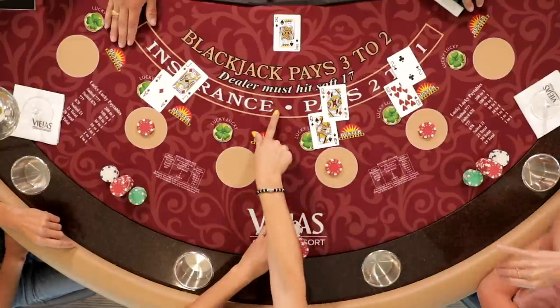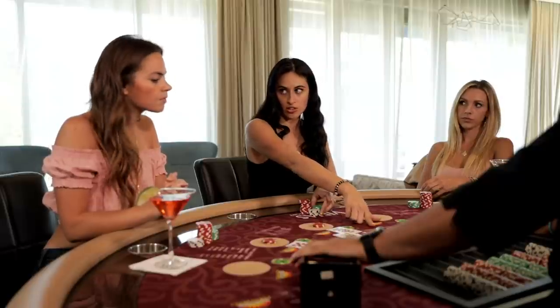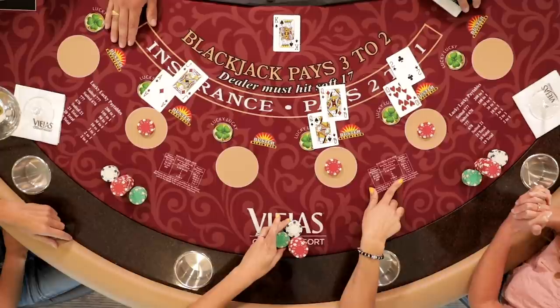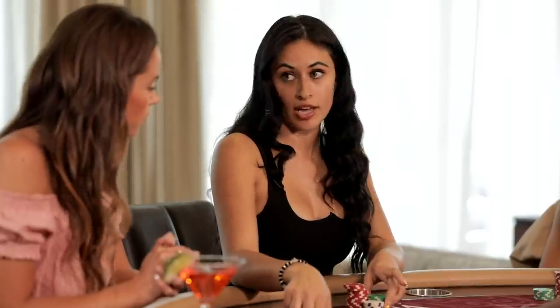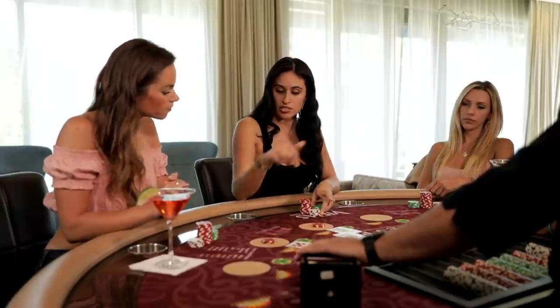So you have a 12. Vinny is showing a 10. You always want to assume the dealer has a 10 under his up card. You have a 12 — let's say Vinny has a 20. Your 12 will not beat Vinny's 20. Go ahead and hit. When you want to hit, go ahead and tap the table.